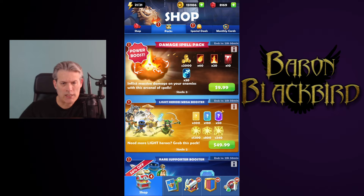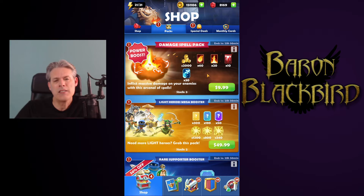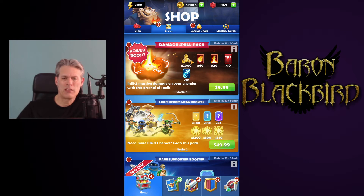Damage spell pack, $10. Power boost. I believe we covered this one yesterday or the day before. We have a dollar in gold, 60 fireball, 20 burn, 10 blast, and 30 lightning. Those are all good spells to use on a regular basis, especially early game in PVP. $10 for this particular pack, though — that's a pass. These cards are not going to do a lot to advance your power with those spells. If you're not a whale, this is a pass.